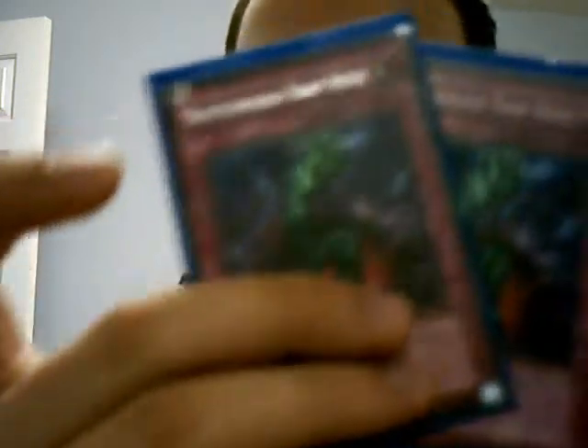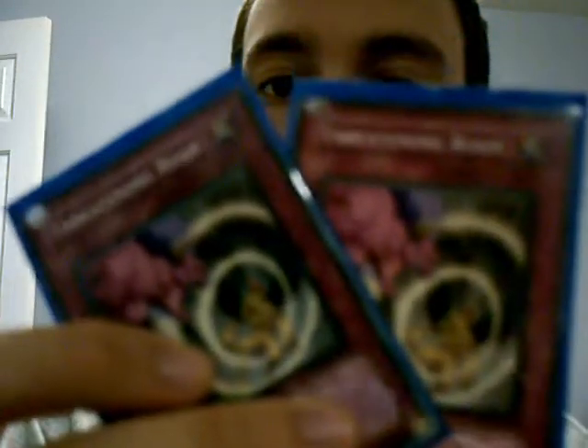One Metal Reflect Slime, for Plasma purposes — just to have that special summon bonus out there, and it's a 3,000 defense wall so nothing can pretty much trample it. Two Bottomless Trap Holes, for those pesky monsters that you don't like. Two Threatening Roars, for stalling. Trap Dustshoot, just one, so you can look at your opponent's hand. And last but not least, Torrential Tribute.